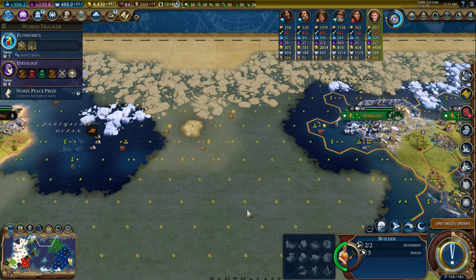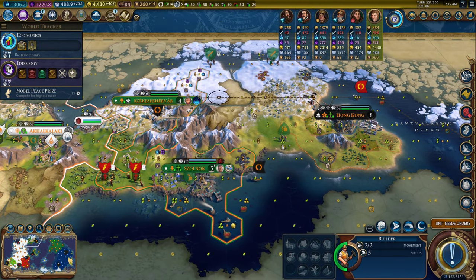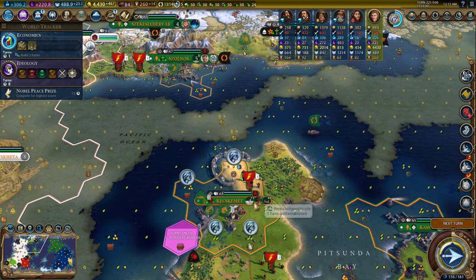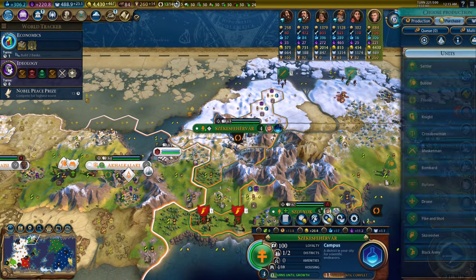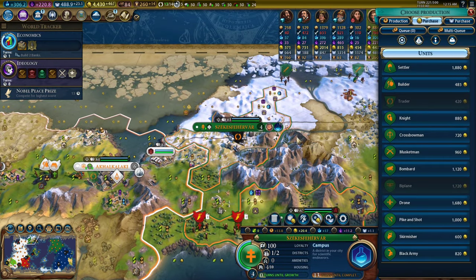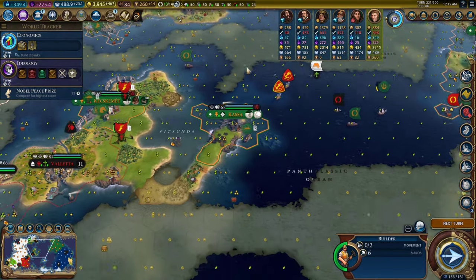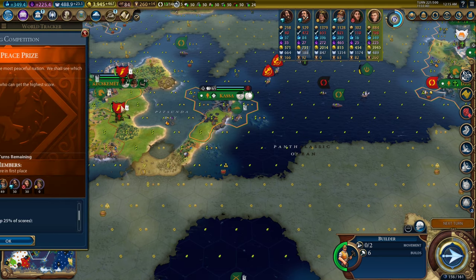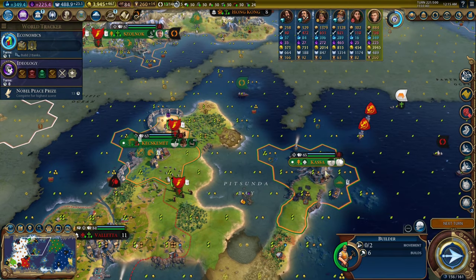I'm going to send this builder over to the top — actually, I could buy a builder in there. I'll send him over to Kecskemét. We're going to purchase a builder in here because we can. I could also purchase a settler. I'm still winning the Peace Prize — not even worth checking again.